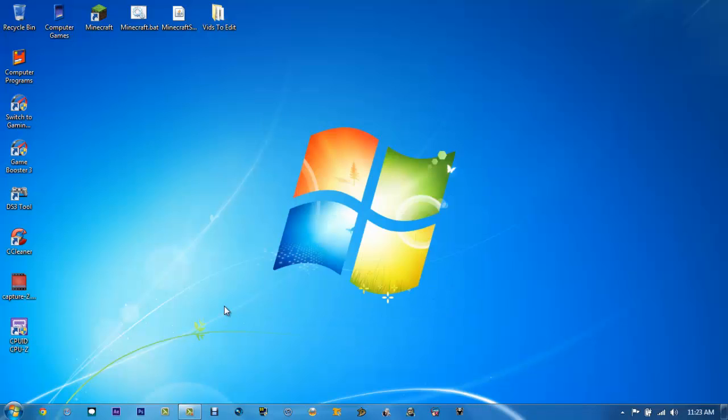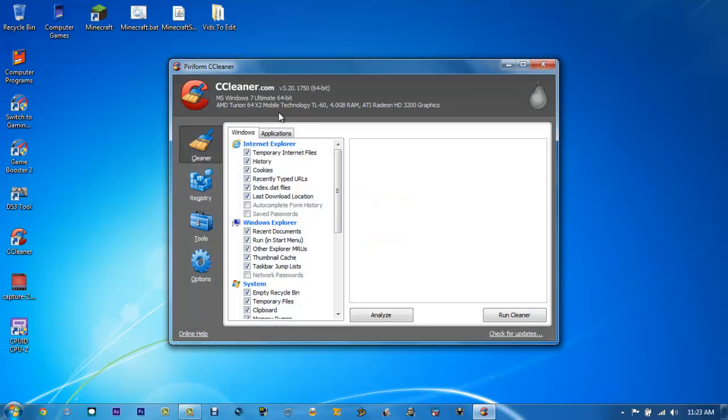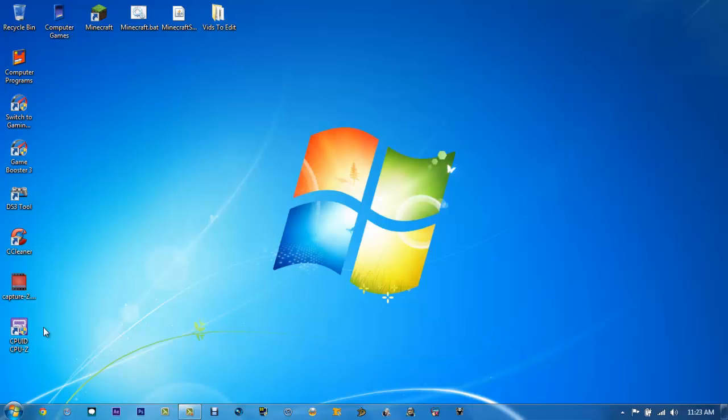Now that you have your computer specifications, another download you need to get is CCleaner. Once you have CCleaner, it will tell you basically everything you need to know — your operating system, processor, RAM, and graphics card — and what version of the operating system you have, like 64-bit. You would hit Analyze and it will scan everything and tell you what needs to be removed. This can save a lot of space on your computer, so run the cleaner after you analyze and that would help a lot.